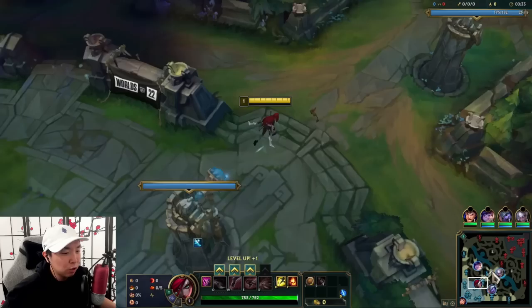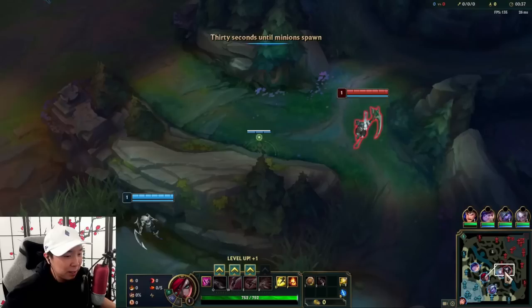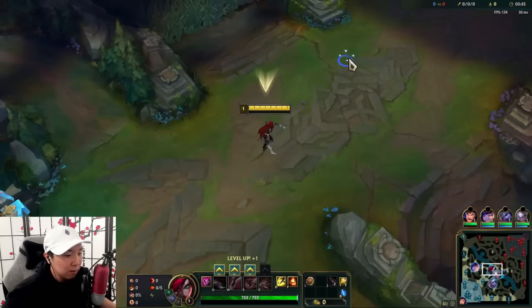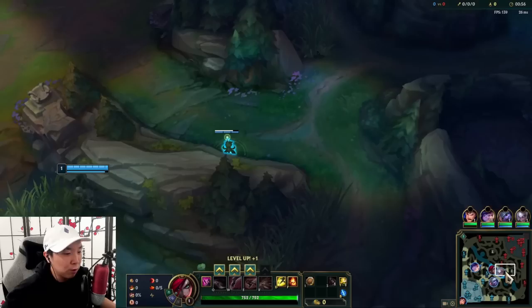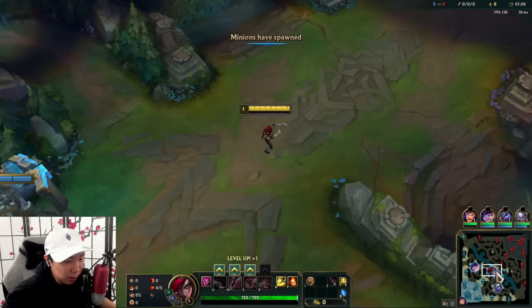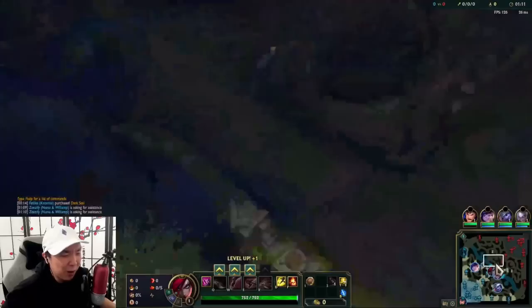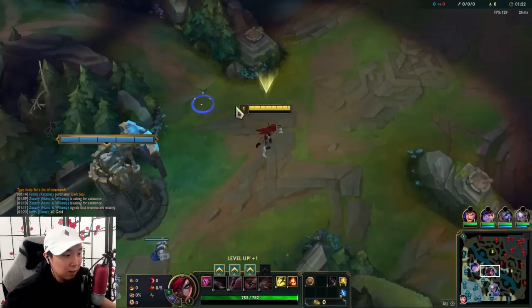All we're gonna do is try to get priority. When it comes to controlling mid lane, that's basically your job — you want to control the mid lane, which means you want to be able to make the first move. You want to find times where you can run around and start pressure on the map. Mid lane is right in the middle of the map, so you have access to wherever you want. You get that access by getting priority and shoving the lane.